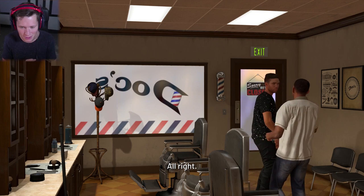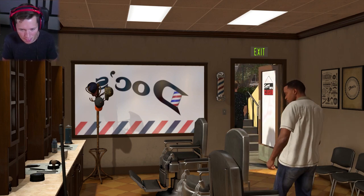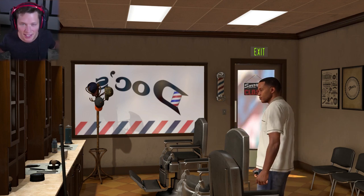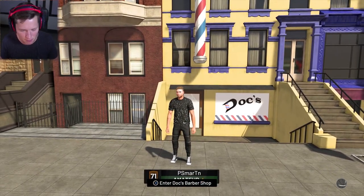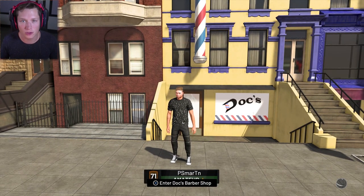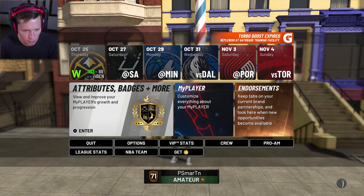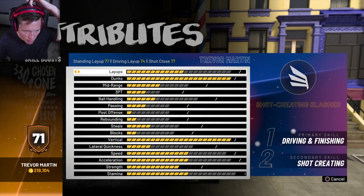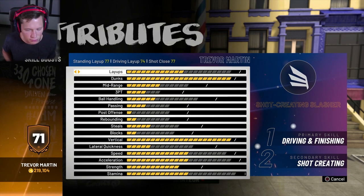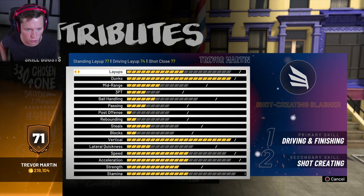Let's get into it boys, I'm excited. So we're going to step out of the barbershop and I say it's time that we up some more stats. I'm getting addicted, I want to keep upping them. You guys know a couple episodes ago we upped our dunk all the way. And now we're going to be doing something new. Let's go to our attributes. I bought some VC — we've got 200,000 VC here. I think it was 50 bucks but I'm willing to spend it for the episode.